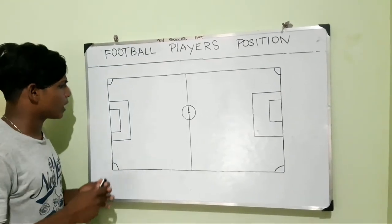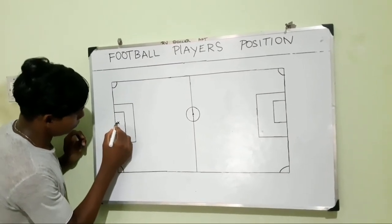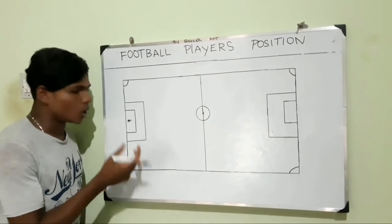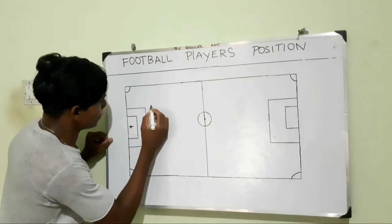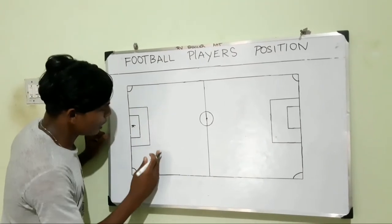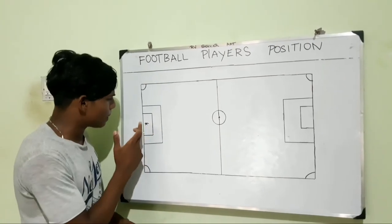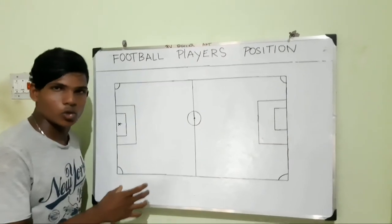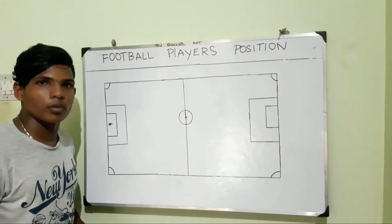So the first player position is the goalkeeper. Next, we have defenders. First goalkeeper, then defenders — defenders off line.